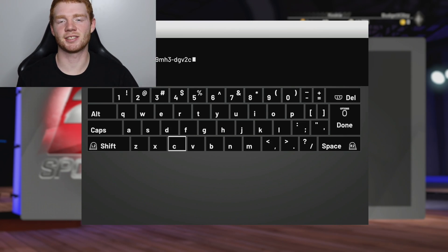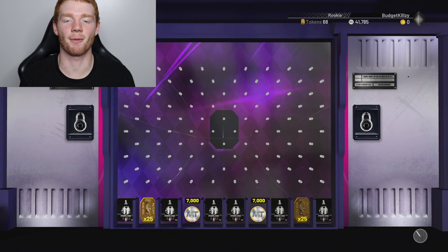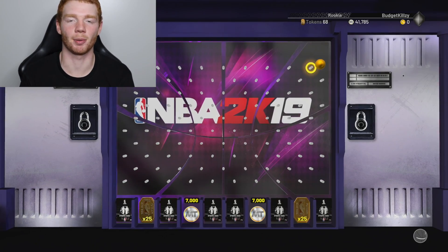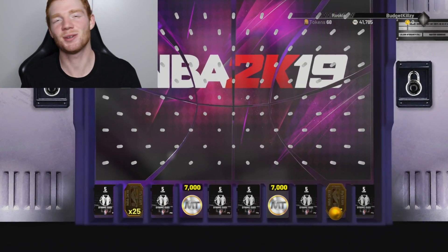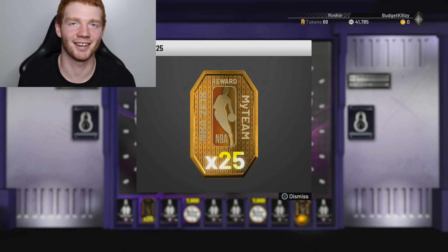You guys have already seen the code - we're going straight into this one, then get the ball drops to see if we're able to get this pack. I wouldn't be mad with 7k MT either, but I really just want the dynamic duos pack. I probably shouldn't have dropped it there - it looks like I'm going to get 25 tokens, which isn't really what I want in the budget squad.